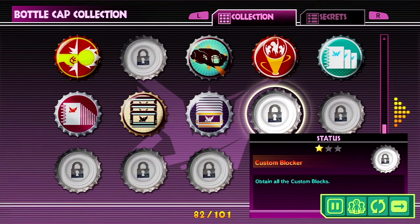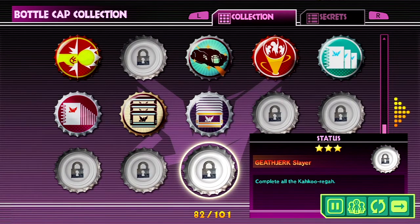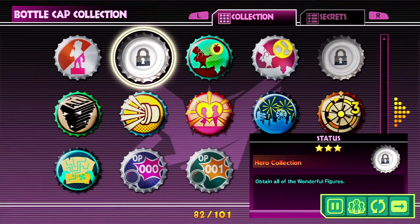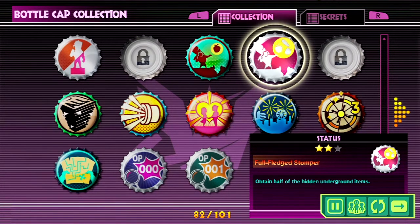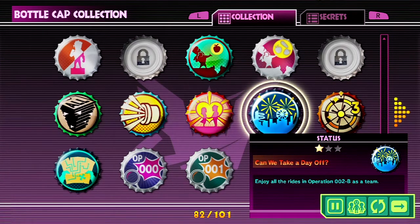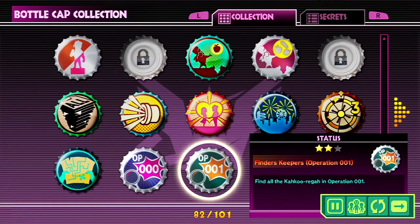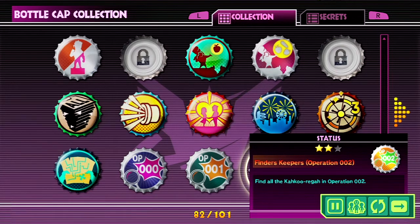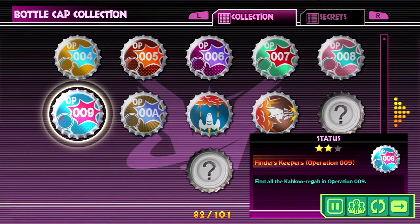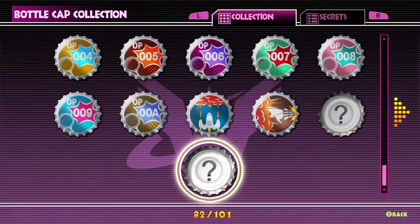Next up we have Custom Blocker, which is obtain all custom blocks — takes a while. You've got to beat Operation 101 to get it, and then Operation Annihilation, You Can Look But You Can't Hide, Geth May Cry, and Geth Dirt Slayer, all of which are related to the Geth Dirt, the Kakurega's half, complete all, complete all secret missions, Treasure Hero Collection which is all wonderful figures, Master Stomper which is all hidden underground items. The only other two we are missing are both secret bottle caps: Punch Out, which is complete a giant robot boxing match without taking damage — really difficult — and Wonderfully Wonderful Player, which you get for unlocking all 100 achievements. That will be the last bottle cap you get in the entire game.